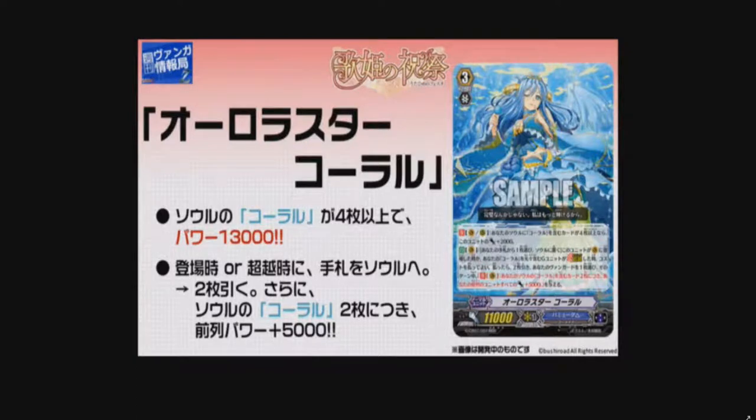Hey everyone, my name's Silver, welcome back to the channel. Today I got a Bermuda Triangle set update. I actually just have the main grade 3 for Corals — the new Coral unit — and her name is Aurora Star Coral, and her skill's pretty nice.